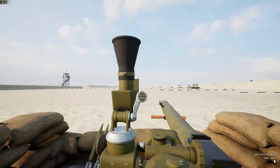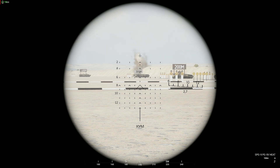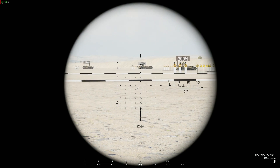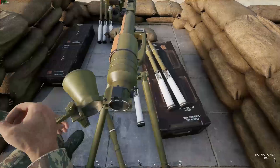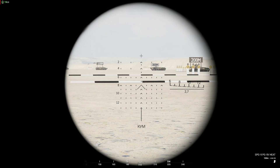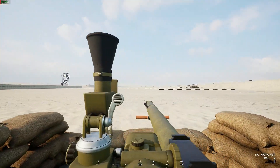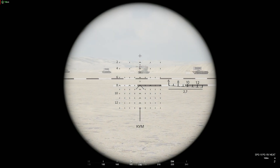Here's the SPG-9. I shot over that guy — aimed at 500 when I should have been at 300. The range markings inside the scope can be pretty confusing to use, so come and train on it if you plan to use this weapon. For 300, 200, and 400 meters — a bit low on that one. Let's try again — that's 300 meters, solid hit on the side of the car. That would have done a lot of damage. Happy with that one.